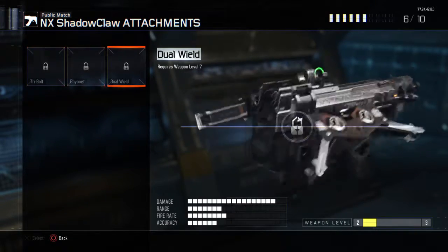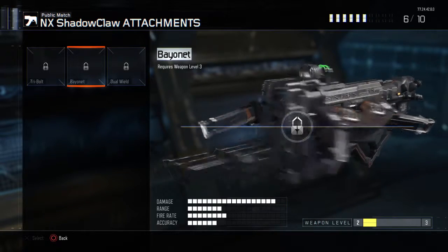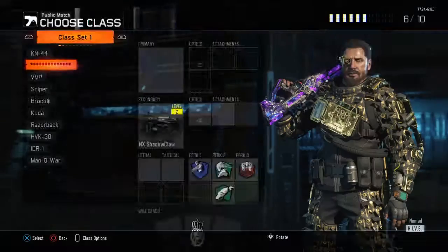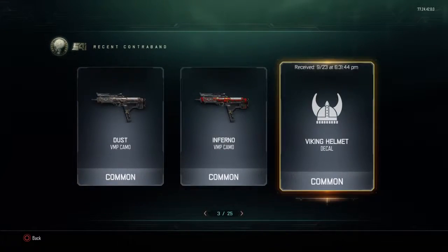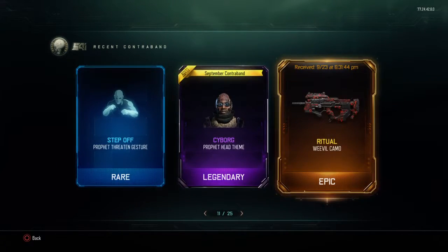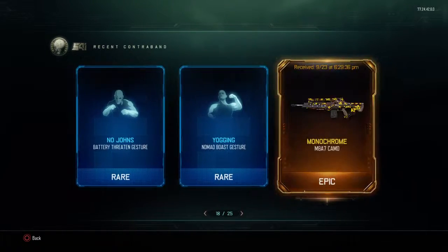Dual wield, bayonet, and then tribal. All right guys, that is what we got this time for a rare supply drop opening times five, number 27. Hope you guys liked the video. Other than that, I'm Master of Gaming — peace out.